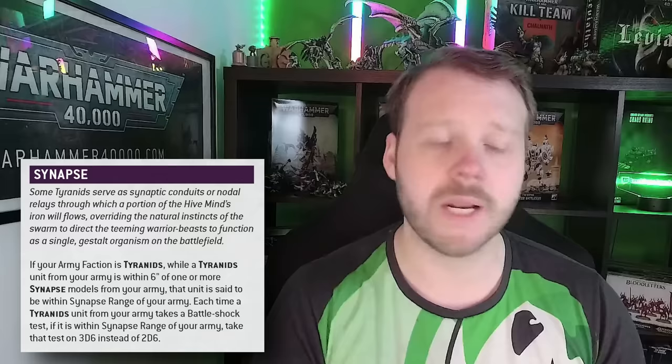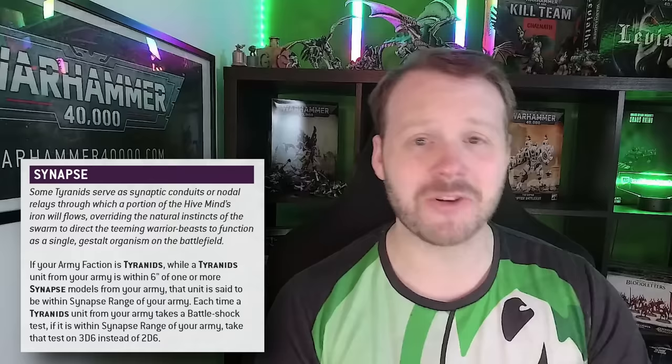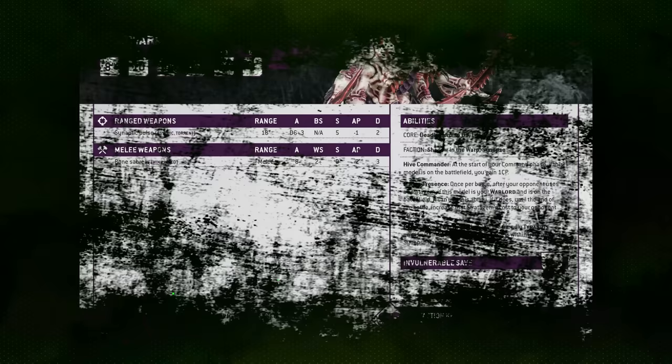It's important to note that Synapse only affects Battleshock checks, not all leadership checks — so if your opponent has mechanics that force leadership checks, those would not be buffed by Synapse. That said, this ability is very powerful when it comes to cementing your control over objectives. An extra D6 on a Battleshock check makes Tyranids one of the most leadership-agnostic armies in the game. It is very difficult to Battleshock Tyranid units as long as your Synapse network is supported. It's only a 6-inch bubble, but some units in the faction can increase it, like Swarm Lord, and there are upgrades to enhance your Synapse range as well.